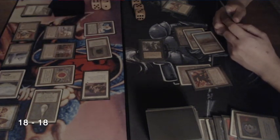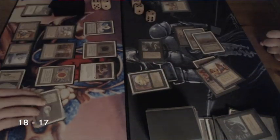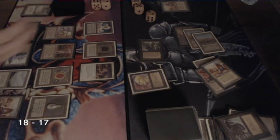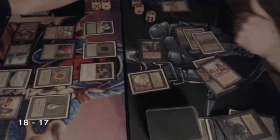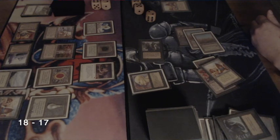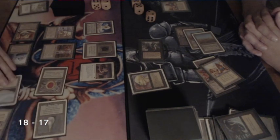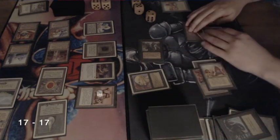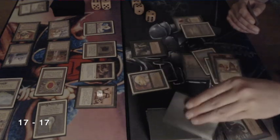He's attacking me with the Black Knight, using a Dark Ritual to play the Sengir Vampire. We're pretty close — 18 against 17. I just really like the Sengir Vampire; what a cool, flavorful creature. I remember playing with those when I started Magic during Revised — actually my brother played them, I didn't play black at the time. Playing Triskelion here, it's a 4/4 though I do have to pay six.